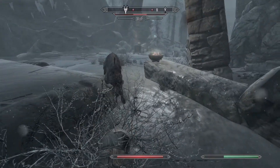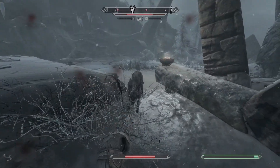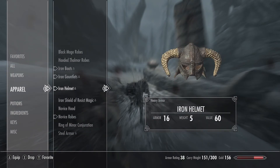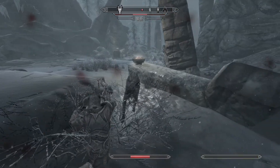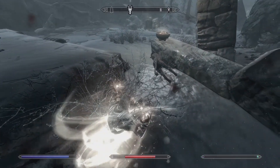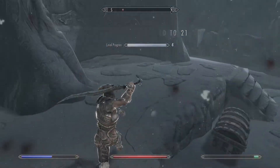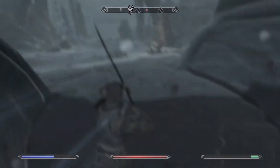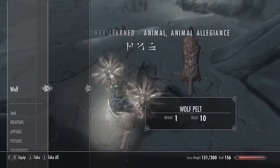Come on before his buddies get here - don't run away. Let's put on the full set of heavy armor and the steel that the Jarl gave us. We could also potentially cast Oak Flesh. Animal Allegiance - fantastic! Now I'm hoping that works against fairly high-leveled animals, even though I only have one word.